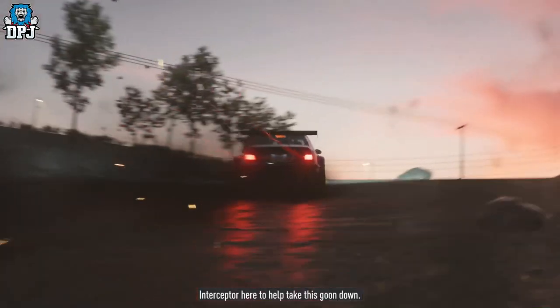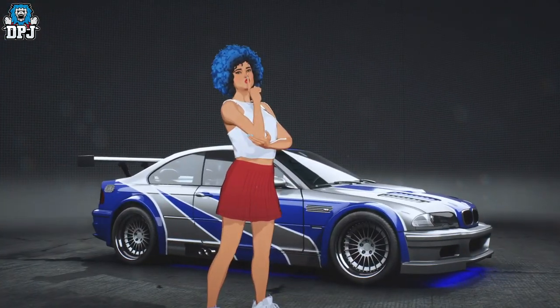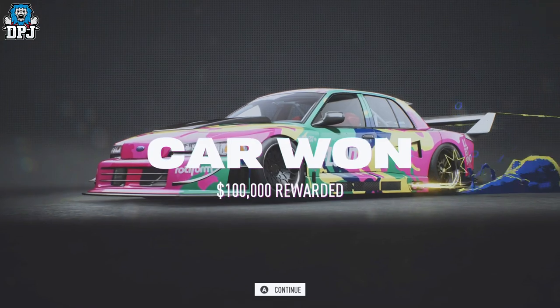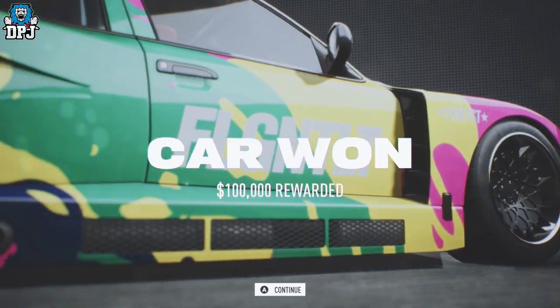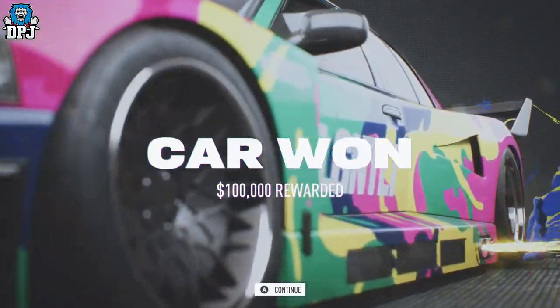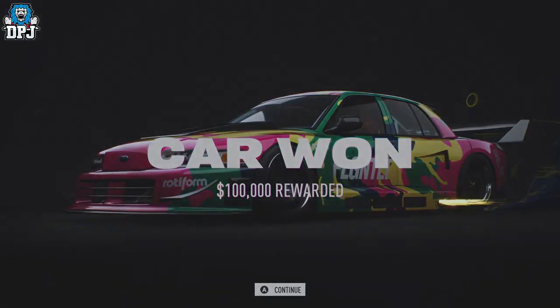Go ahead and win this race — and here is where the glitch happens. Once the race is won, you will see a screen where you are notified and rewarded that car. The very next scene is where you make this glitch happen. The next scene will be a cutscene, and as soon as this cutscene starts, you just want to simply quit out of your game.